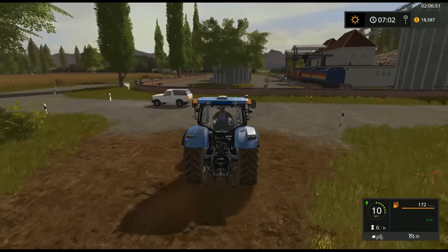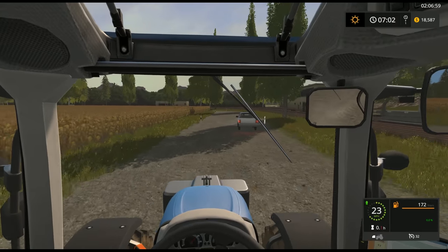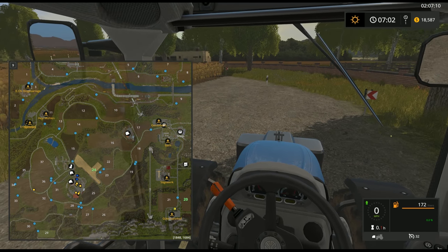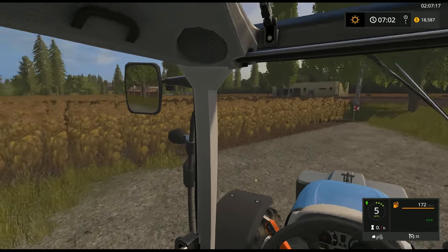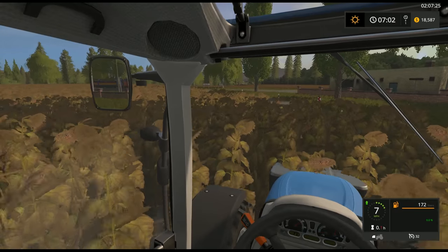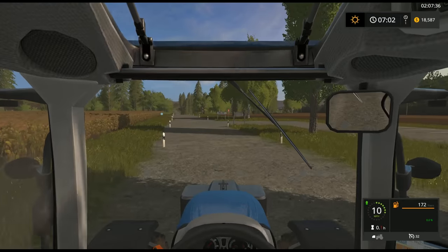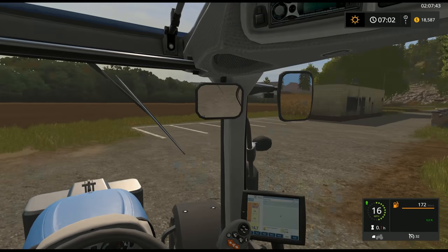This will be the first drop-off point we come to as we make our way around the map. One thing's funny — this particular field right here, field 22, see how it wraps around and there's a road there. The mission system doesn't recognize the boundaries of the field and actually plopped all this growth right here on the paved road. I don't think the field completely extends down through there, and it seemed like the mission system has nothing but square fields.